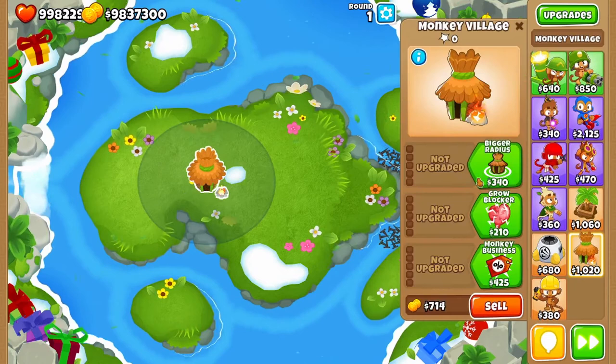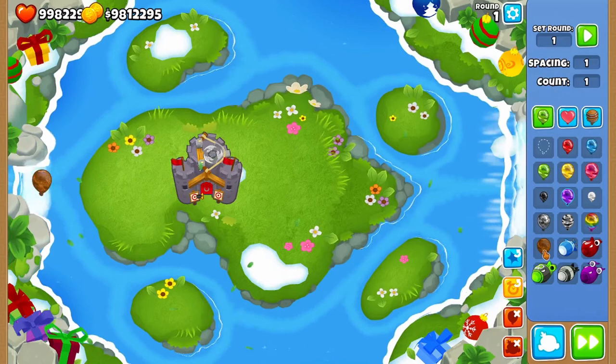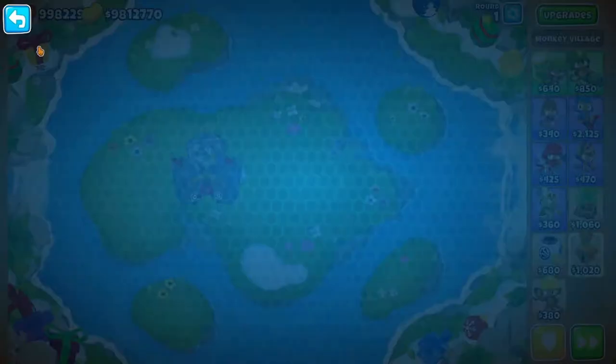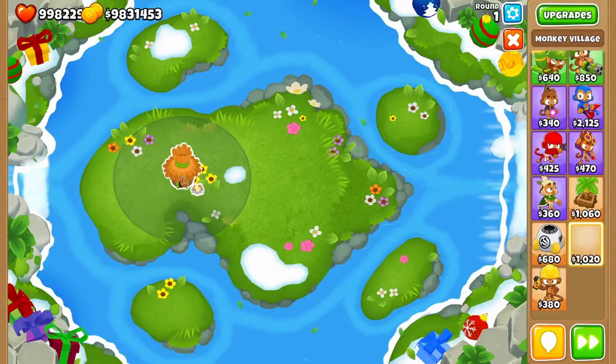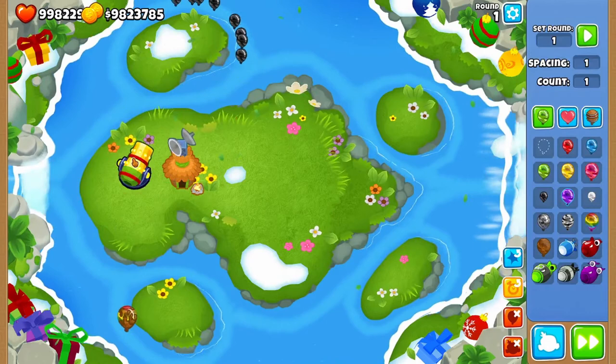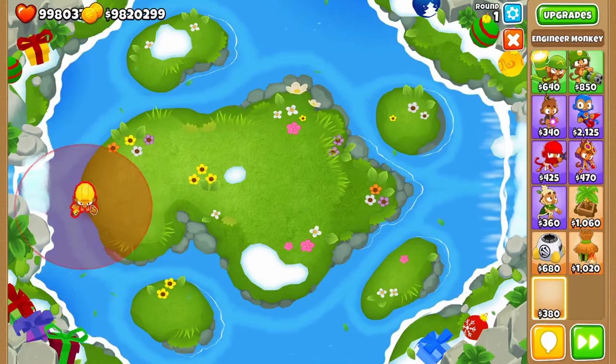Now the Village — if you upgrade it to a 5-0-0 without the camo detection upgrade, you'll note that it's still attacking balloons regardless. The 5-0-0 has natural camo detection, like the Druid, which is a bit crazy. Everyone always upgrades to Radar Scanner, which is the Tier 2 upgrade that grants natural camo detection. We can test with a Bomb Tower — it's now targeting camo balloons.